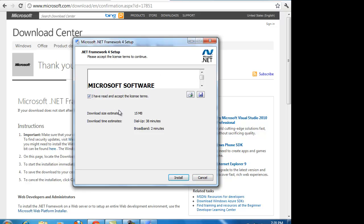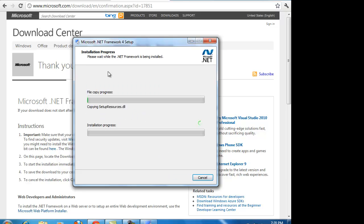I've read the terms. It's 15 megabytes — it tells you how long. Click Install. It's going to go ahead and download. I already have .NET Frameworks, so at some point it's going to tell me that there's no need for this.